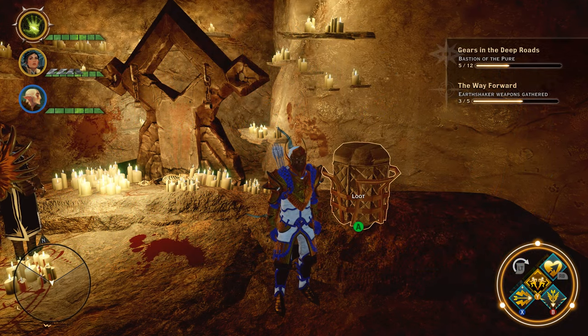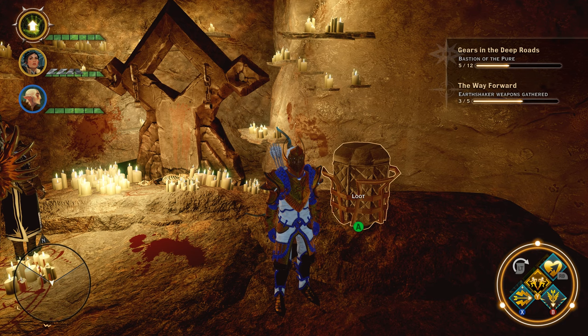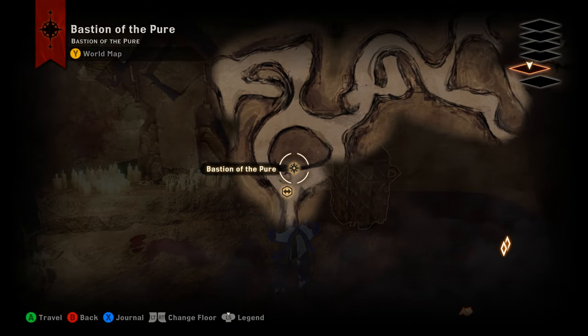Hey, what's up everybody, we are back today with the Descent DLC. We are down in the Deep Roads on level five, the Bastion of the Pure, tracking down a unique item called the Cowl of the Pure — it's a unique light armor helm.